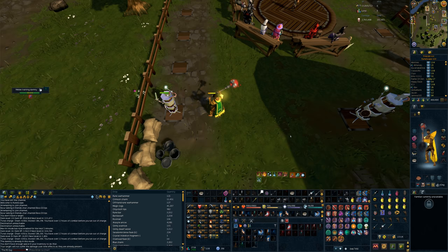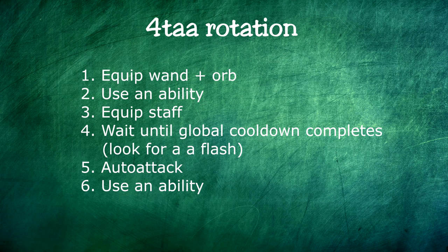Now that we've covered what 4-ticking is and what you need, let's talk about how you actually do it. Here are the six steps to the basics of a 4-tick auto-attack rotation. First, equip your wand and orb. Use an ability with your wand and orb equipped. Equip your staff. Wait until your global cooldown completes, and as it flashes, press your auto-attack followed by another ability. If you do this correctly, it's going to look like this.